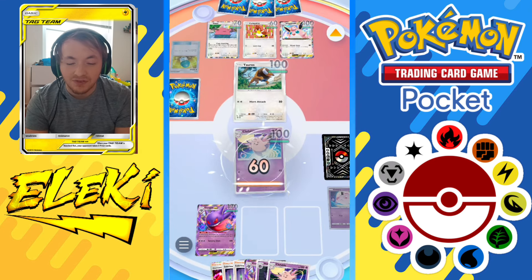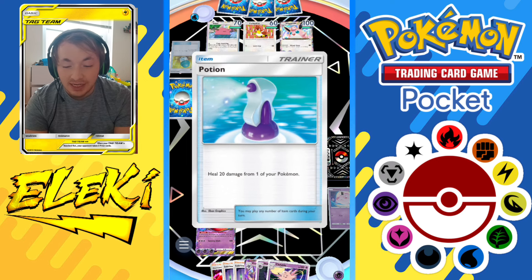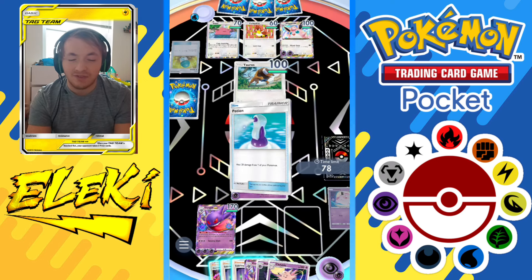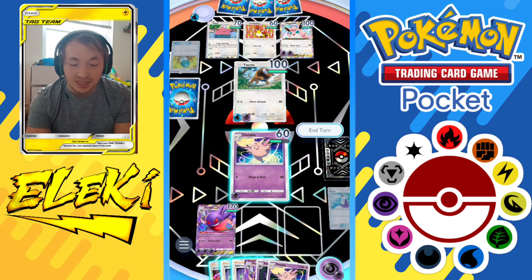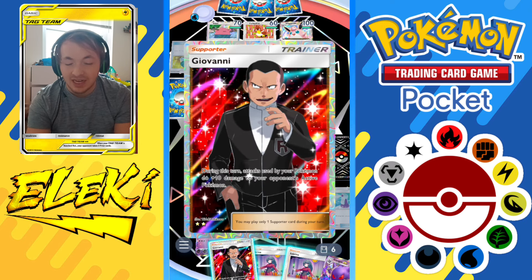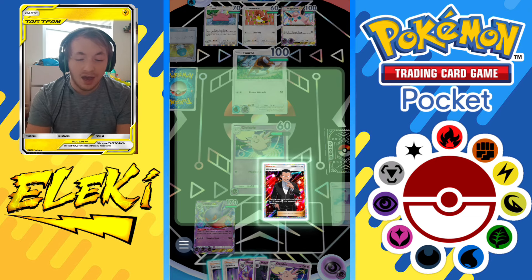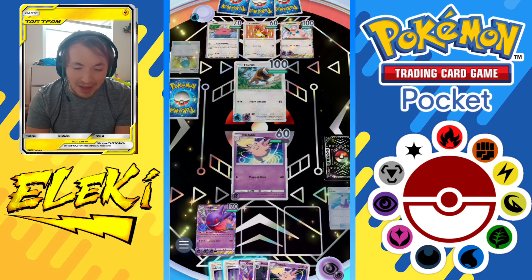He moves Wigglytuff to the back and brings out Tauros, attacking for 60 damage - solid play. I'm thinking I'll Potion my Clefable to bring it to 60, then Giovanni so it hits for 50, putting Tauros midway down. Then maybe if I get another Giovanni I can take out that Tauros. I'm sitting here thinking about it before going for it because I don't want to mess up.